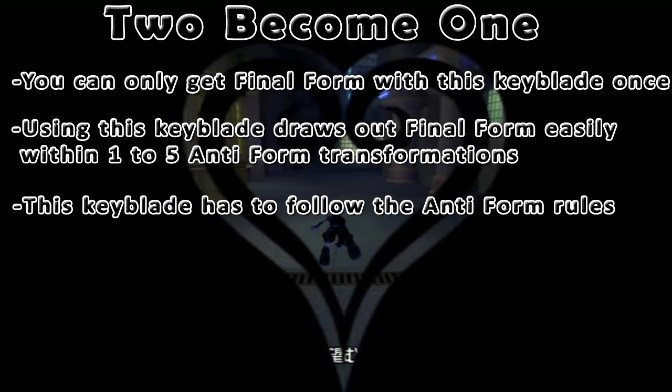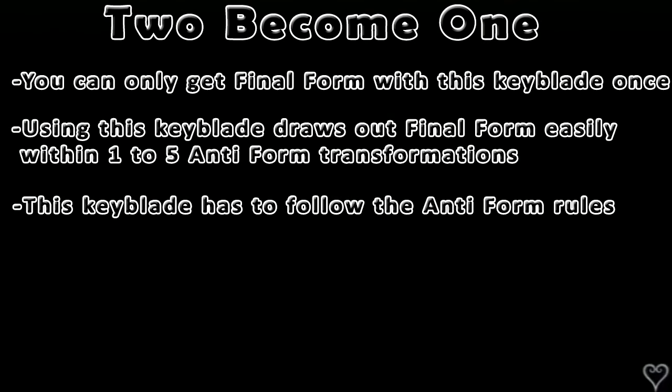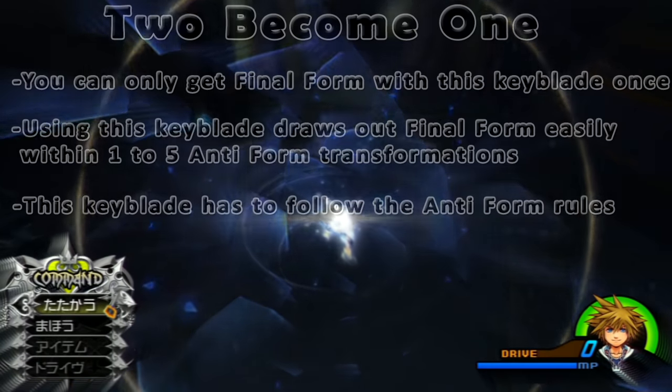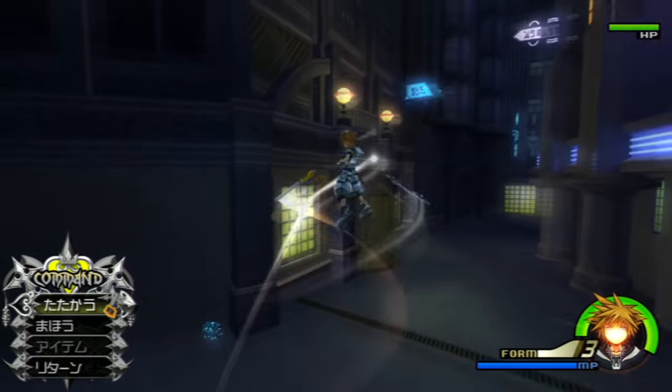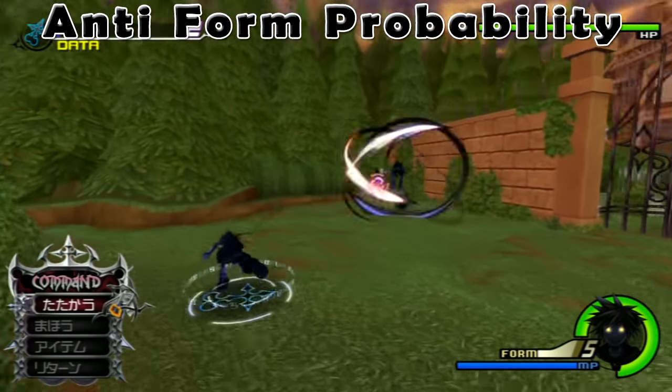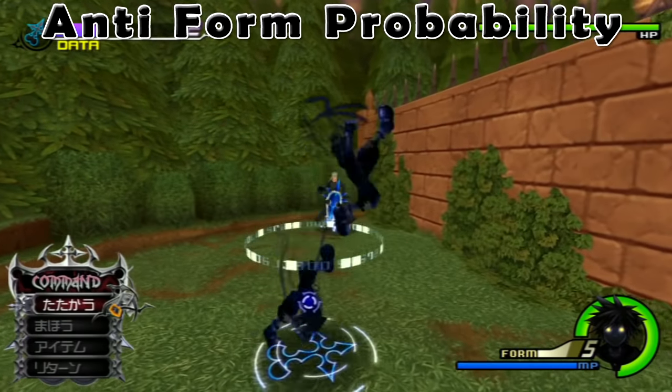Just like with normally going anti-form, this keyblade has to follow the restrictions of anti-form, meaning in certain situations as stated earlier in the video, you won't be able to get anti and will just go into a normal form. Now I should explain the probability of getting anti-form, since you now know the ground rules and how the game keeps track of your points.